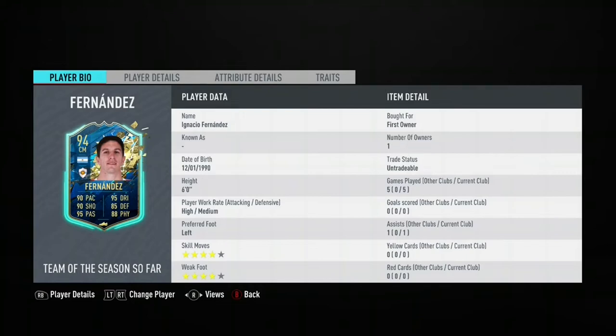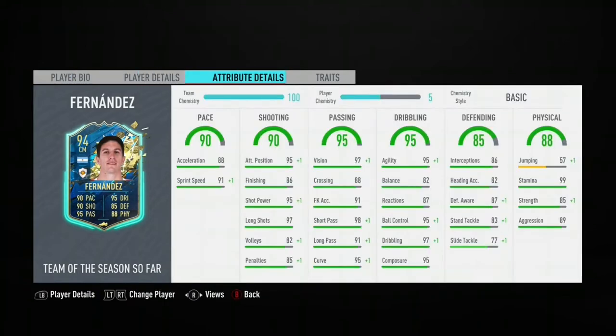He's 6 foot, high-medium work rates, 4-star skill moves, 4-star weak foot. His acceleration is 88, sprint speed is 91. His shooting looks incredible, his passing looks incredible as well, and his dribbling looks insane for someone who's 6 foot. Really good defending, 99 stamina, good strength, and good aggression.